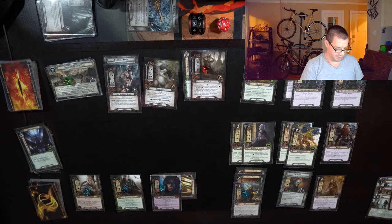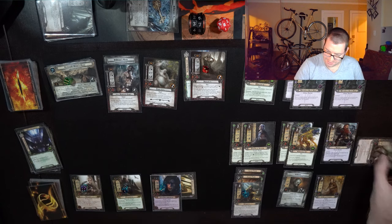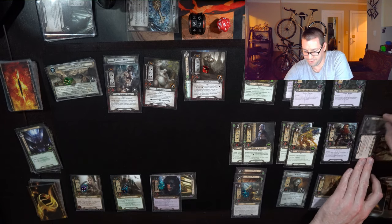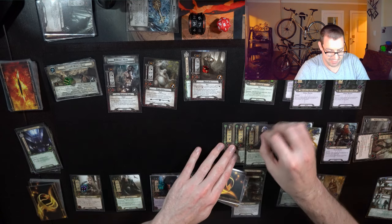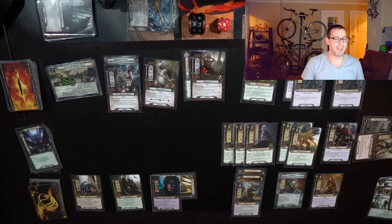Draw two: a Durn Dingle Warrior and a Hauberk of Mail — nice! Two Tactics resources for a Durn Dingle Warrior, and 1 Leadership for Hauberk of Mail. I have so many resources left I might as well play out a Warden of Healing. At this point, Hills of Wilderland is going to wreck me if it shows up, but I have a lot of characters and I know the second one is in the discard pile. Let's quest.